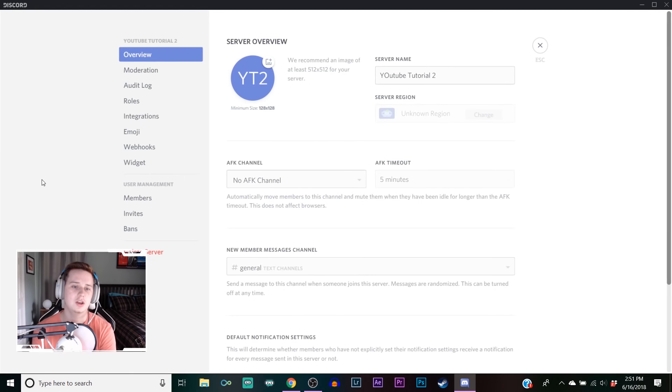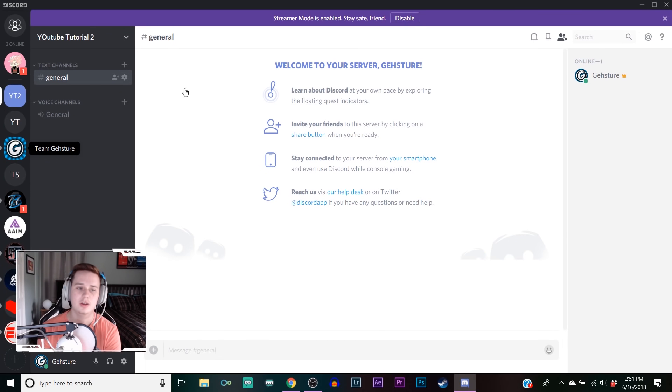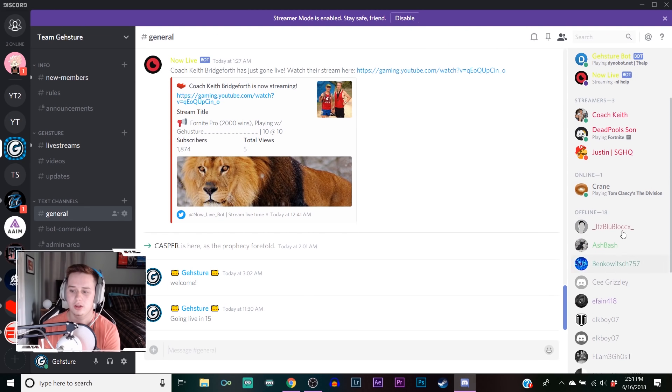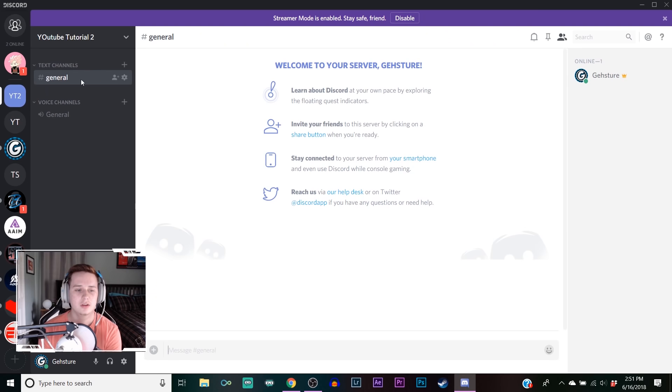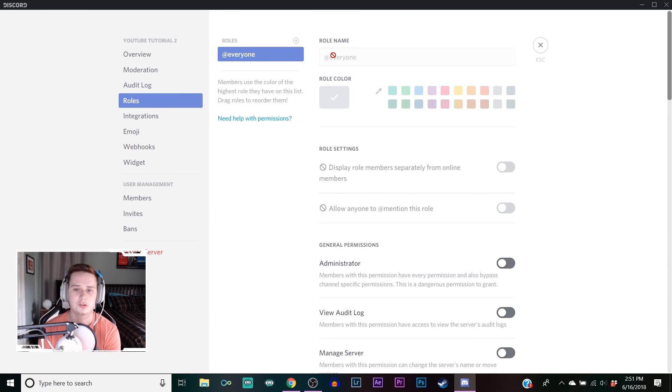First thing I like to do when you make a new server is come up here and go to server settings. We're gonna add some roles. Basically what these roles are - in my server I have all these different colors like owners, mods, bots, streamers, all this different stuff. We're gonna learn how to make that today, so click server settings then roles.